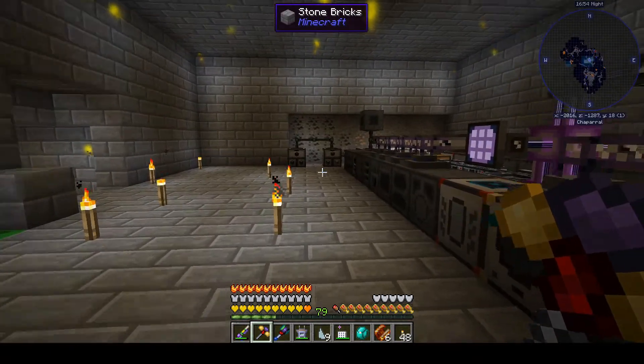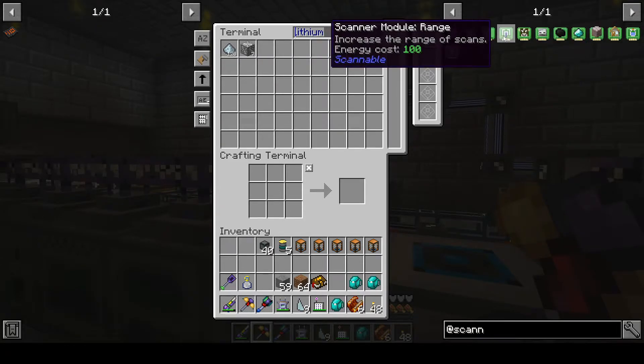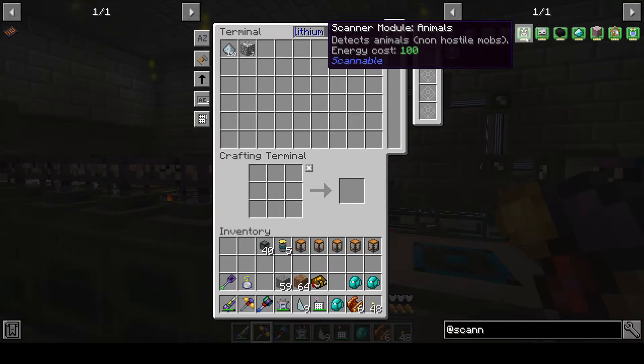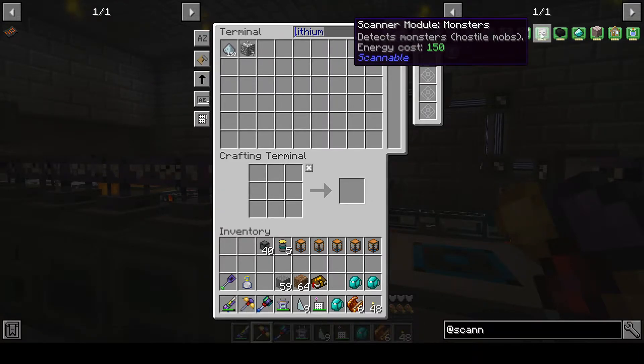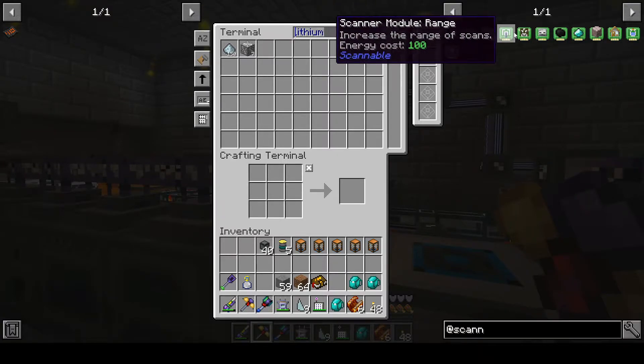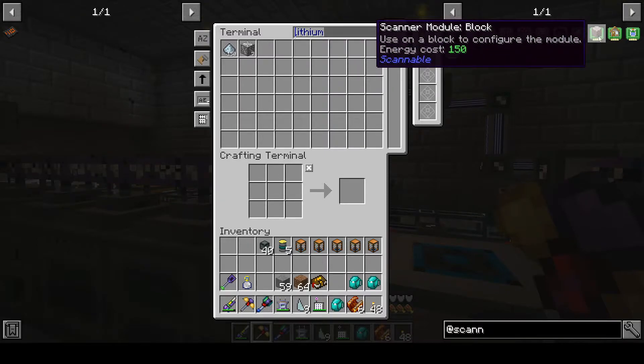I'm psyched about this scanner. Makes me want to play with other things. I've got two range modules already. You can put animals in it, and when you mouse over the glowing dots it'll tell you what they are. Monsters too — you can have one range module and do both animals and monsters. You can do common ores, rare ores, specify a block. I assume I can reassign it by scanning on a different block — let me double-check that real quick.